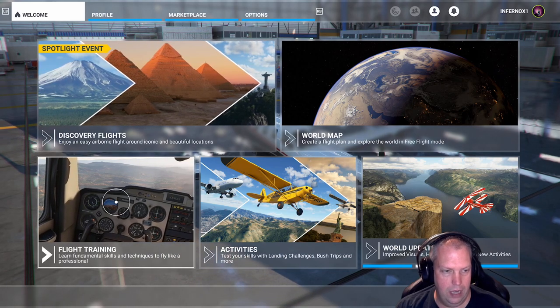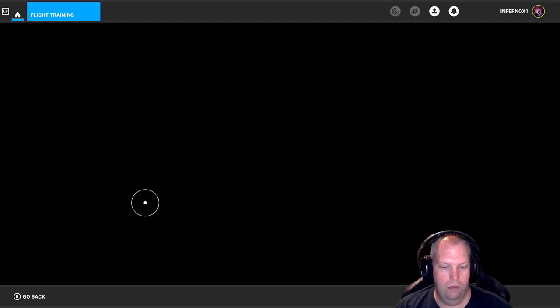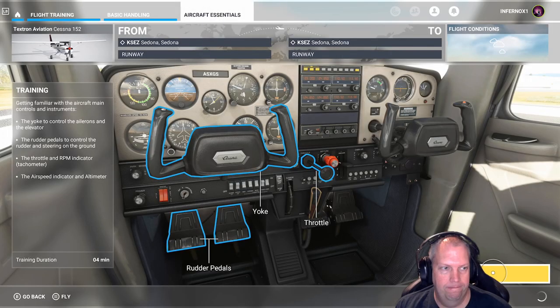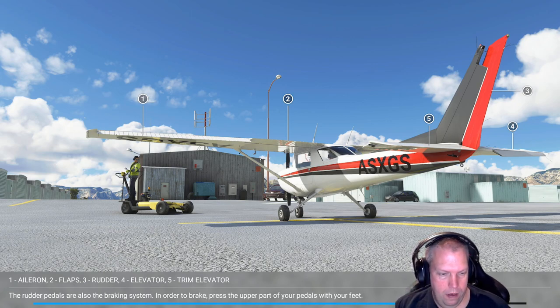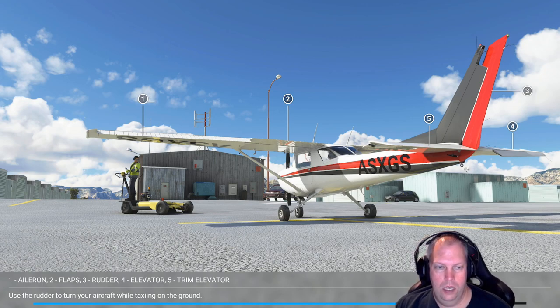I'm going to do a bit more flight training because I haven't flown before at all. I'll do basic handling. You guys might be able to help — or just say learn by doing. This lesson is getting familiar with the aircraft's main controls and instruments: the yoke to control the ailerons and elevator, the rudder pedals to control the rudder and steering on the ground, and the throttle and RPM indicator, tachometer, airspeed indicator, and altimeter. Seems pretty realistic.